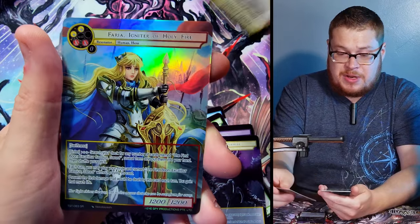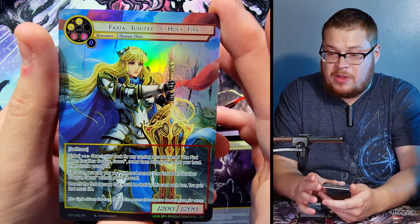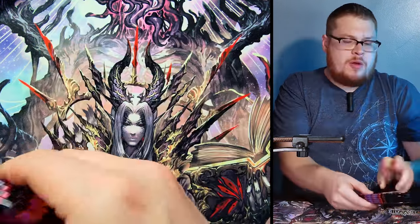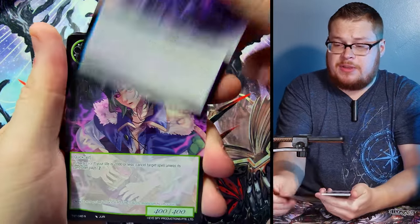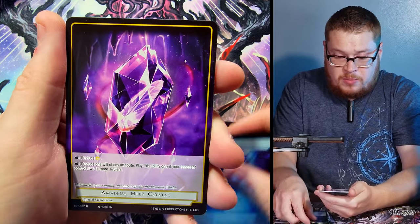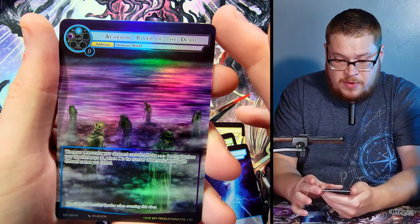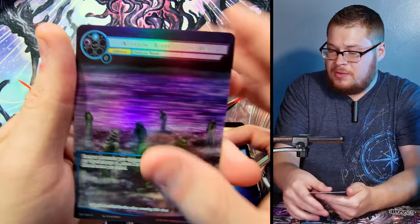Faria, Igniter of the Holy Fire — super rare full art, very very nice! I can't remember if Faria is being played right now, so we'll have to see what her price is. Pulling from the middle stack and right side stack, saving the lucky left for last. More packs — Amadeus Holy Crystal, pretty cool with that nice old-school border. Archon River of the Dead — rare full art, look at that shine on the hollow!